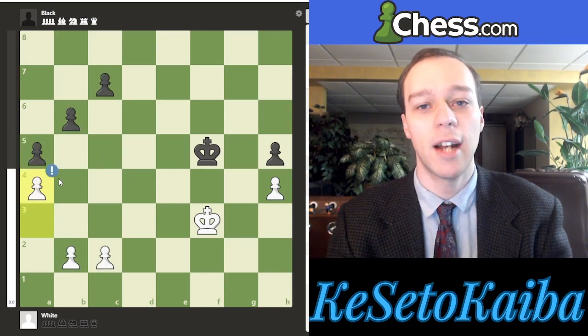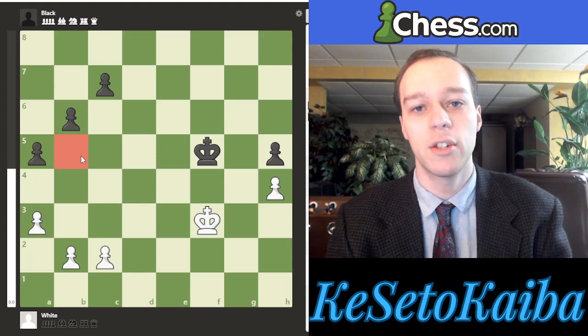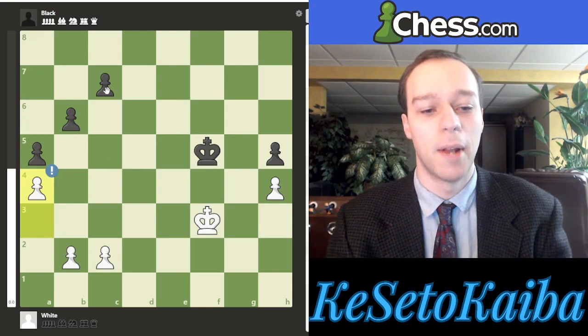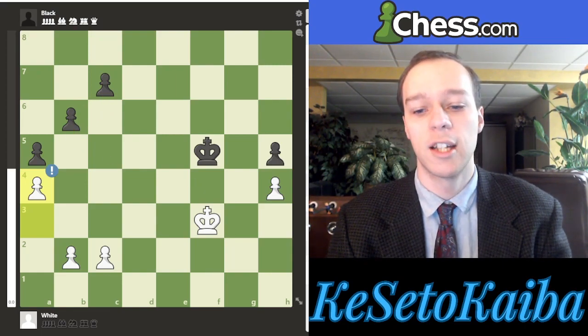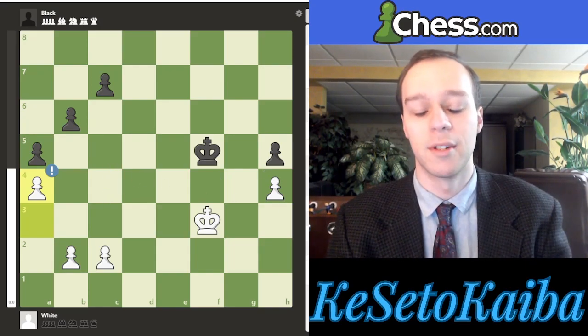So we play A4 to not be passive. The whole point, other than the backwardness we're controlling, is specifically this square — a very important square. When we play A4, we want to really deter this pawn from advancing. If we can do that, it's the two versus one that we mentioned. Black is going to try and support this, ideally with something like C6, trying to support the advance of B5. White has to be very careful and play very appropriately in this position.